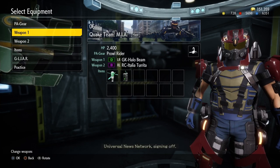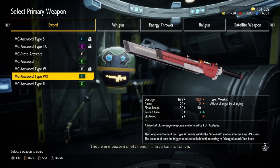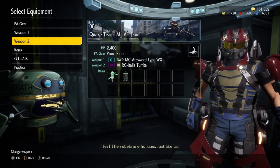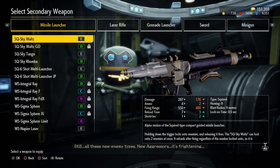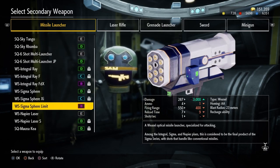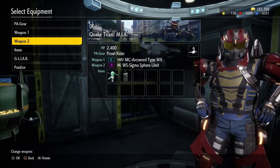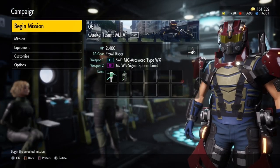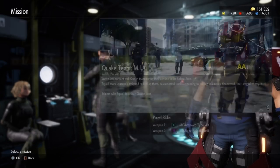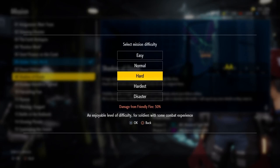Next up is the dialogue. I think it is fair to say that fans of EDF have come to expect goofy, corny, and overtly silly dialogue that is nonsensical and hilarious all at the same time. You can tell that Iron Rain was trying to fit themselves into that formula as well, but the humor came off a bit forced and honestly never gave me a single chuckle. It's kind of like that friend who so badly wants to join the funny conversation, but their attempt just falls flat and leaves everyone feeling a bit awkward.